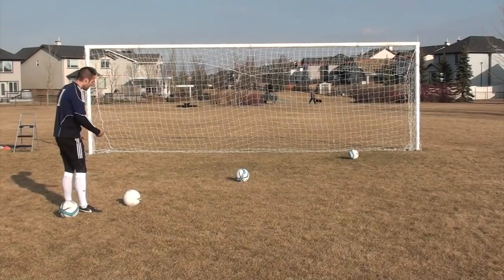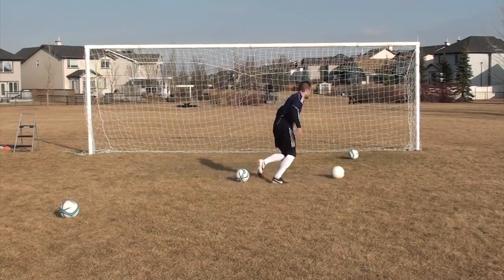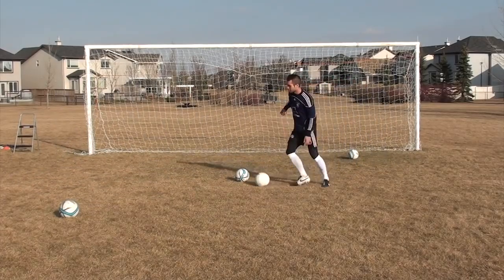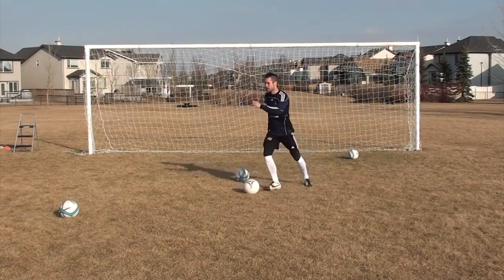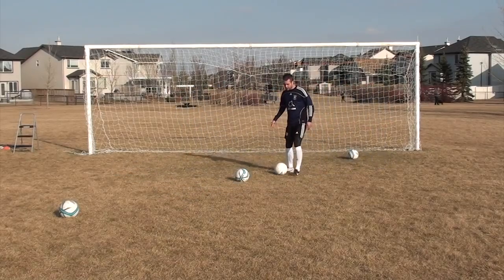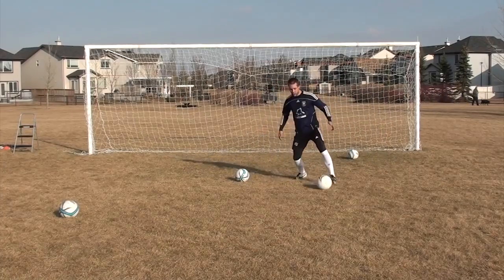The next move is the croquetta, or inside-outside. So I'm coming at the guy and going from one foot to the other — this is really good in tight situations. The guy's closing me down, I've got nowhere to go. It's just one foot to the other: right foot to left foot, or left foot to right foot. It's that quick touch — and it's not a touch forward past the defender's foot, it's across your body and forward.